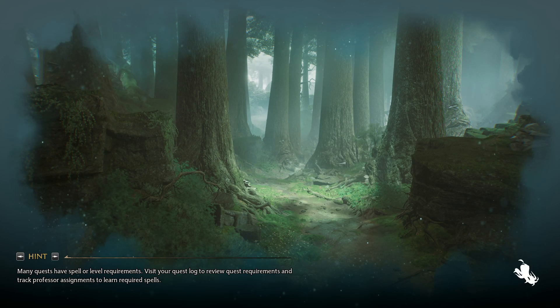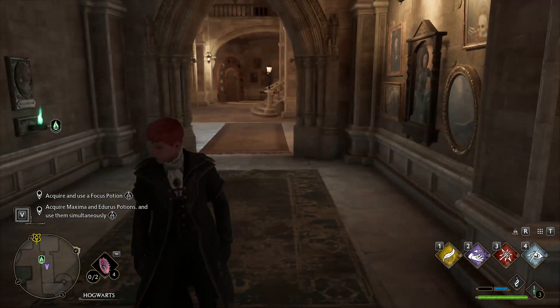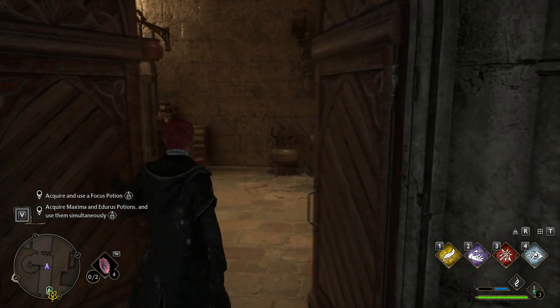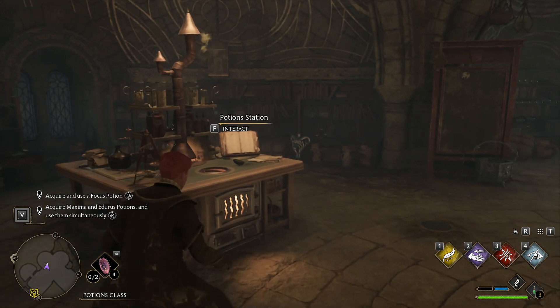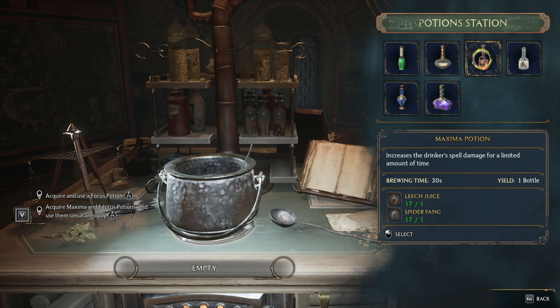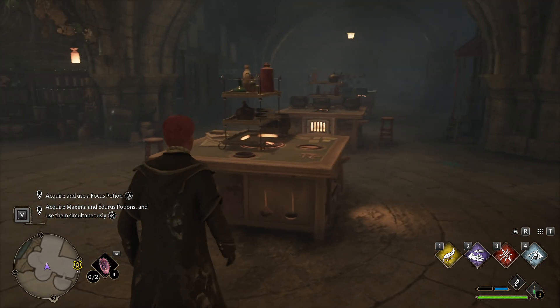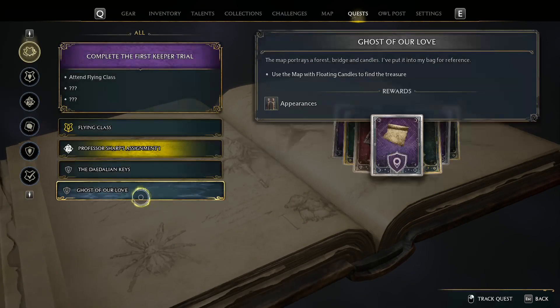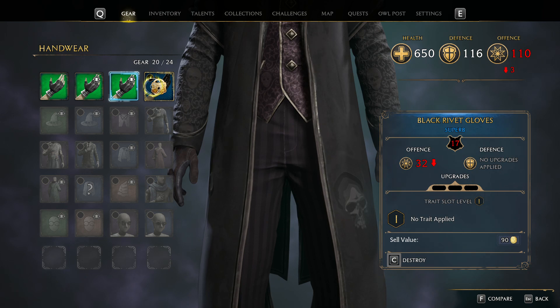In theory I could go and buy the potions that this particular thing is asking me to buy. However, I would rather not, simply because I need the cash for other stuff later. I also need to sell some stuff. So let's craft a Maxima Potion - 30 seconds. We are at 20 of 24, so we do need to sell stuff.